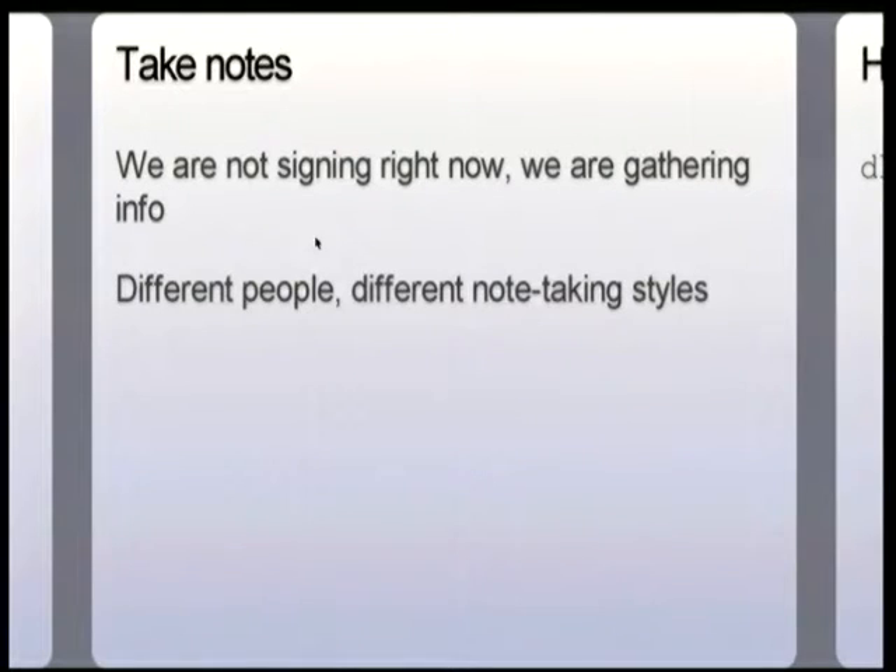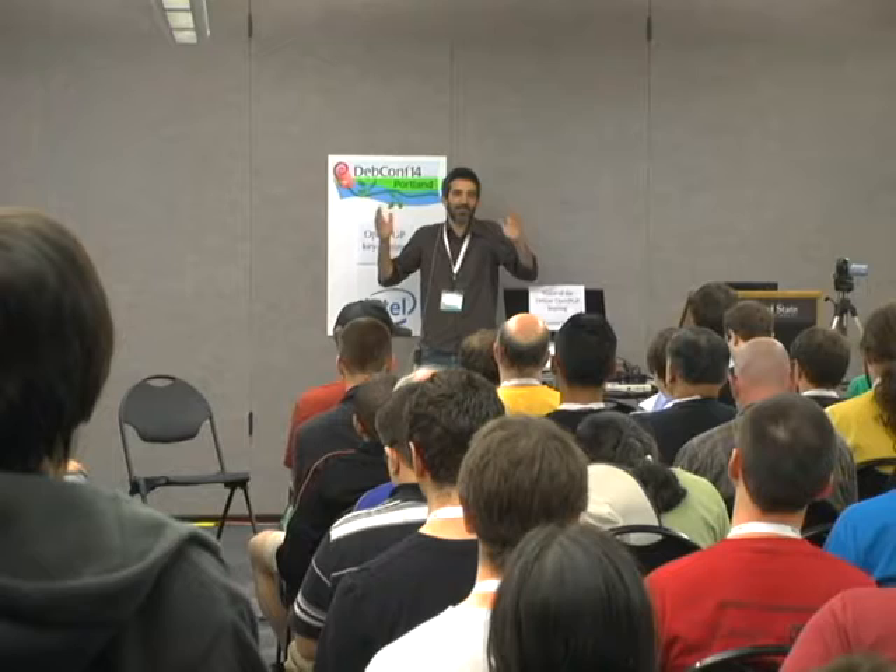One more point for folks who have not participated in a key signing party before: we are not actually signing keys at the key signing party. We are taking notes, and you will use those notes later to certify whichever keys you decide you want to. We are not going to do any key certification in this room. Make notes so that you know what the keys are that you are going to certify, and then you can go do that whenever you want. Different people take notes in different ways. One reason to argue for printing out the sheet is that it's easy to take notes with a pen, and when you meet someone face-to-face it's nice to have a piece of paper.